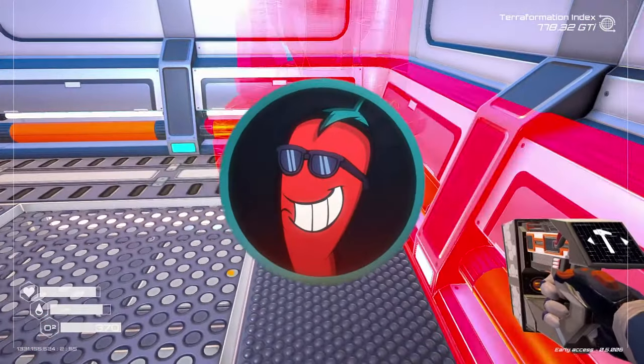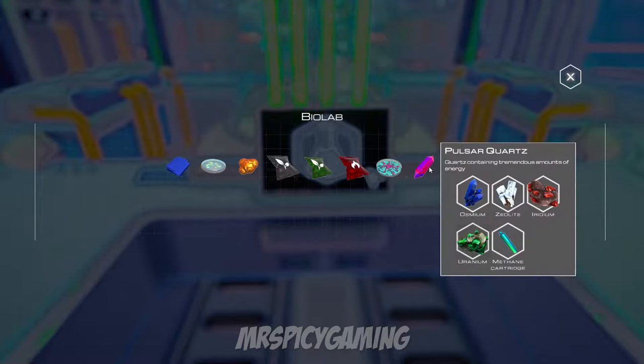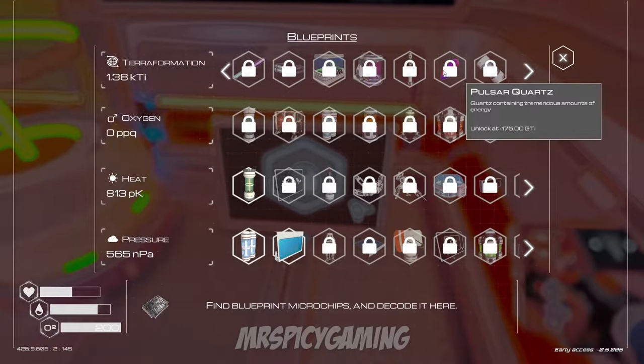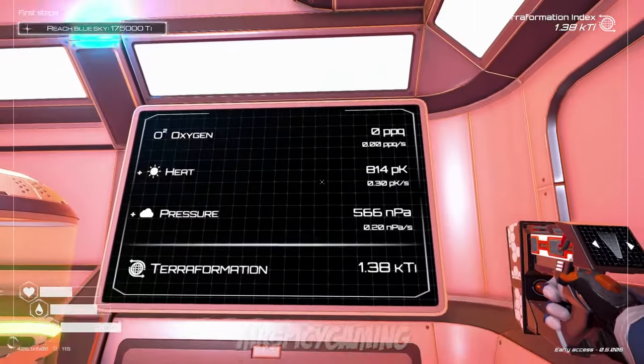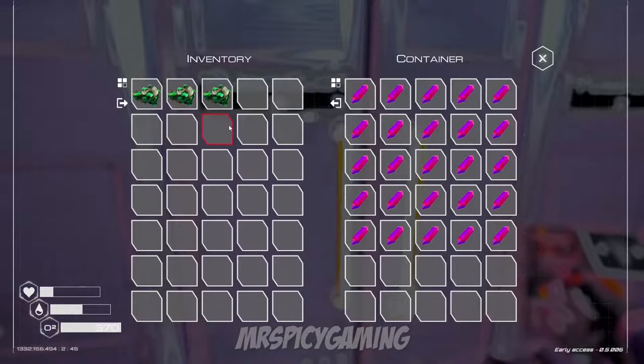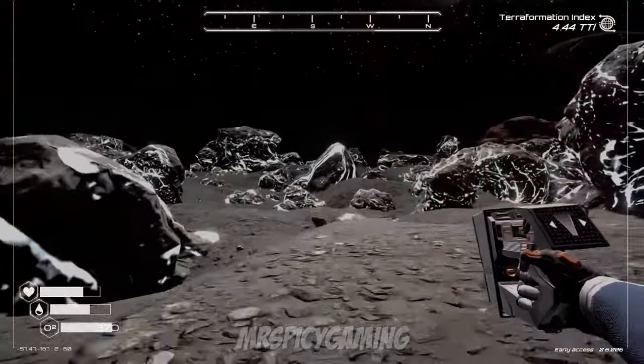So whether you need just a few pieces for one more teleporter or hundreds for a nuclear fusion generator — how do you get it? You can craft pulsar quartz in the biolab once you unlock it at 175 GTI, but that's a good bit down the road. It's going to take some time to get your terraformation index up that high. So with crafting covered, let's talk about how you can find pulsar quartz out in the world.